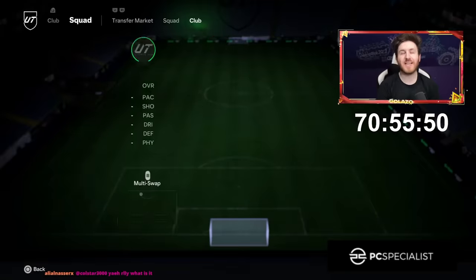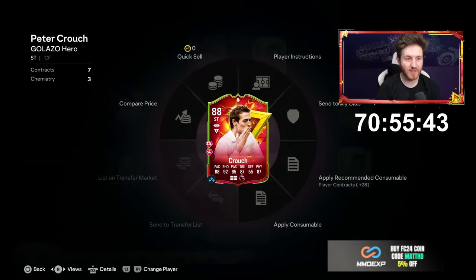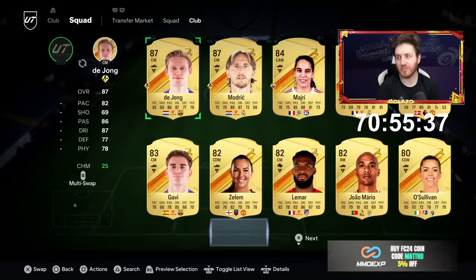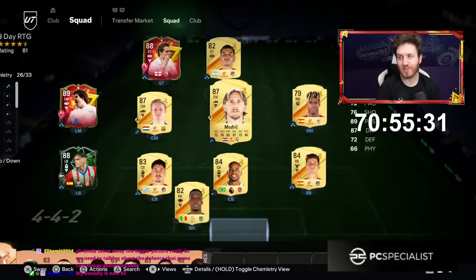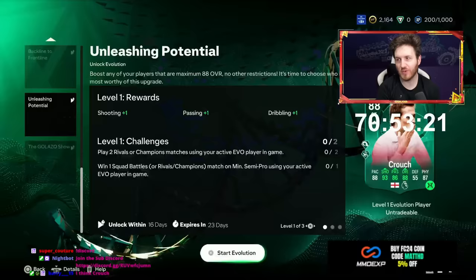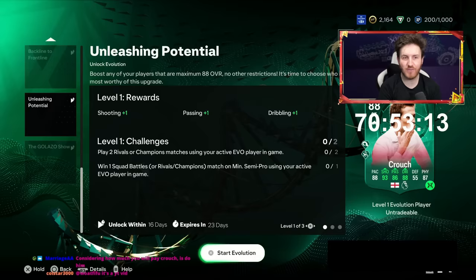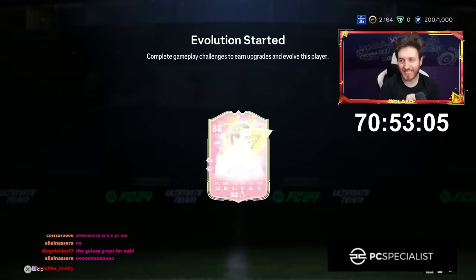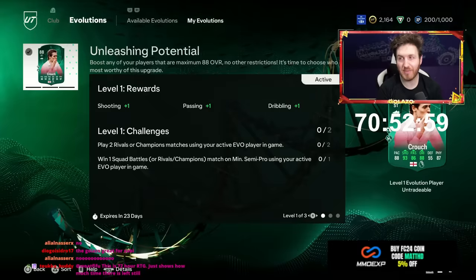Now it's time to add the best new player in the game — Peter Crouch, 88. Honestly he is so broken, it is a joke. Look at these upgrades in midfield: we now have Luka Modric and Frankie De Jong, so really big upgrade to the team. The rating is improving fast. We'll make Peter Crouch into an 89-rated striker through evolution — he's going to be my main man to start this RTG.